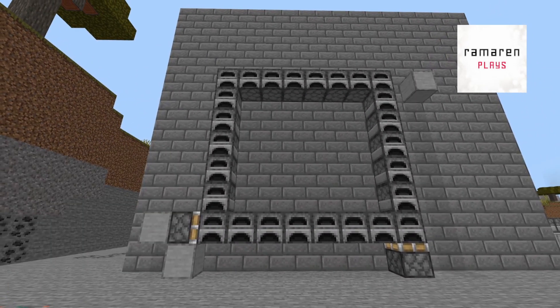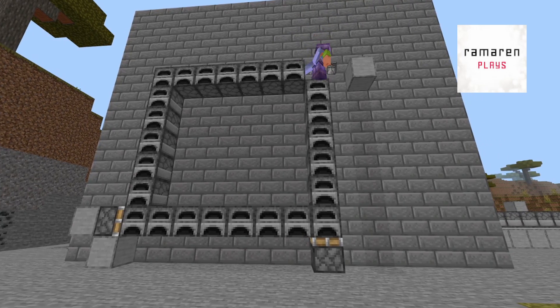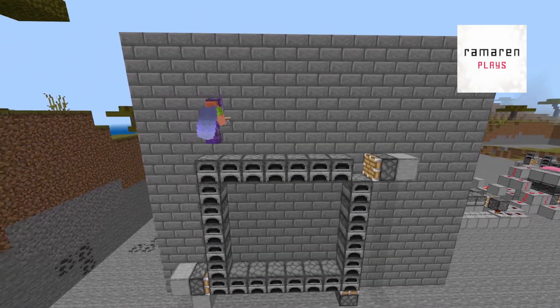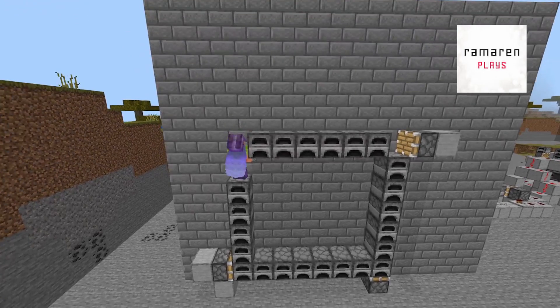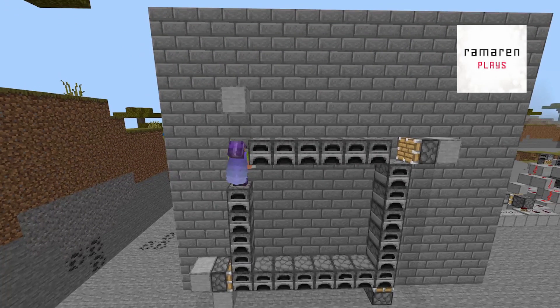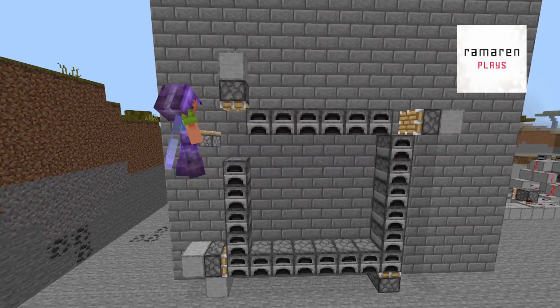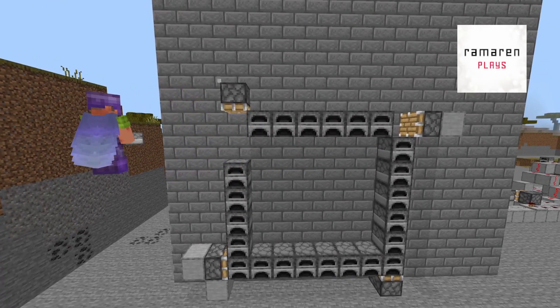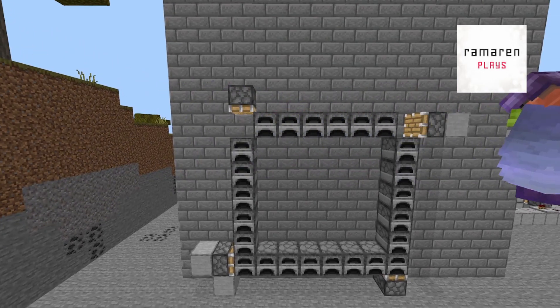Place a block here. Take out a furnace. Now piston like this. Take out two furnaces and put a block up there. Another piston like this. Take that out. Gonna put one furnace back, not two.